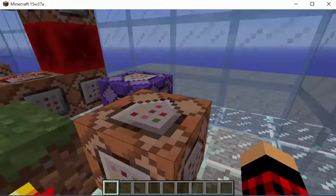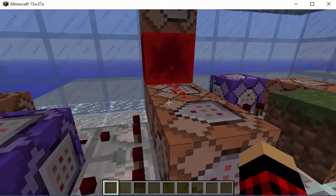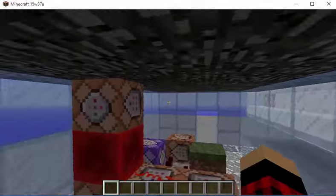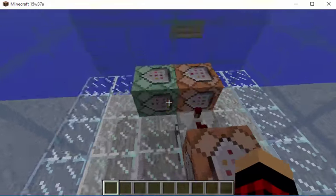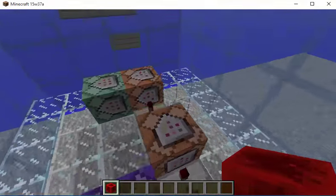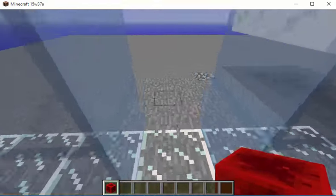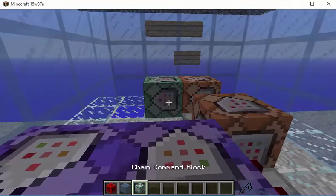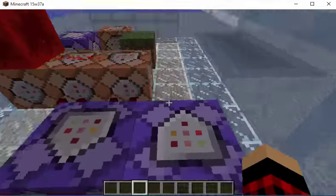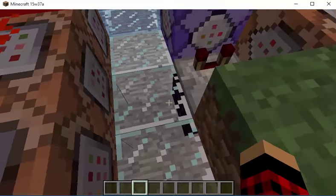Command blocks are pretty easy, actually. I just used two types. In here, I used a chain command block. I used a repeating and an impulse. The repeating is on each redstone — this one's always powered. So yeah, this one just tests for the nether star in this slot.